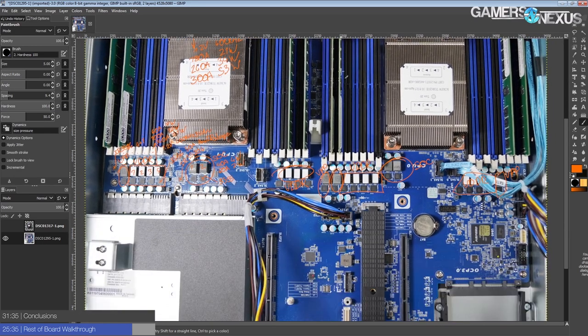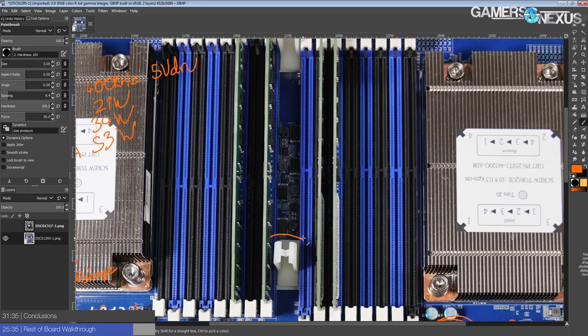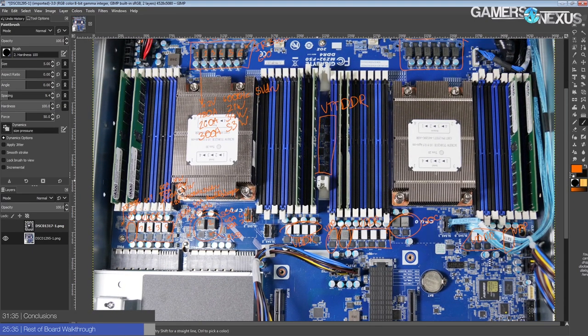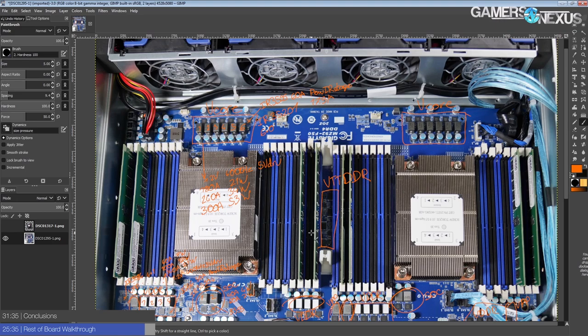I also forgot to mention these components — I can't figure out exactly what they are. It's probably VTTDDR, but I've never seen VTTDDR implemented this way. It's normally a linear regulator, but this looks like a bunch of buck converters, which is strange. Without having the board in hand it's really hard to know for sure.